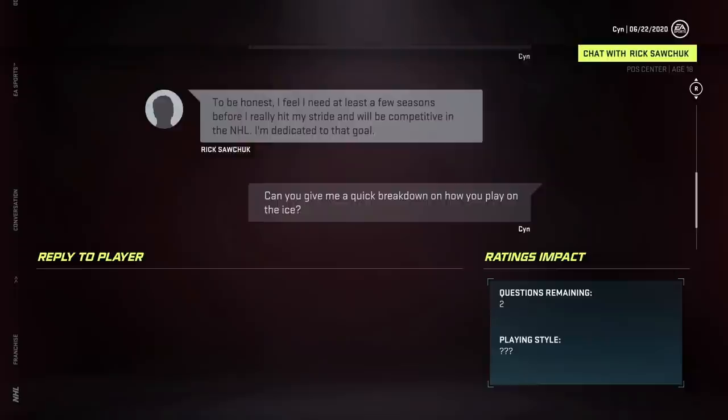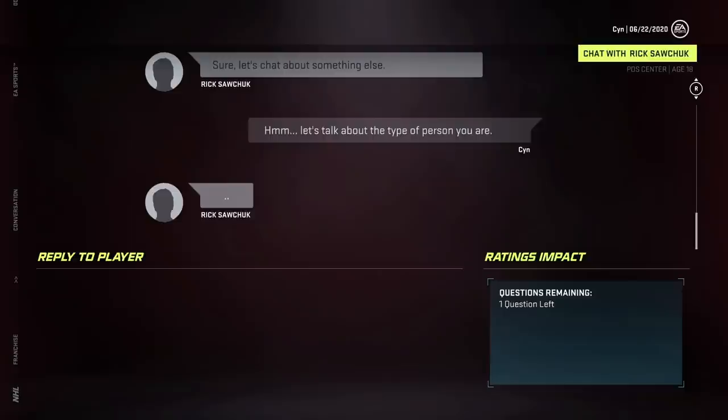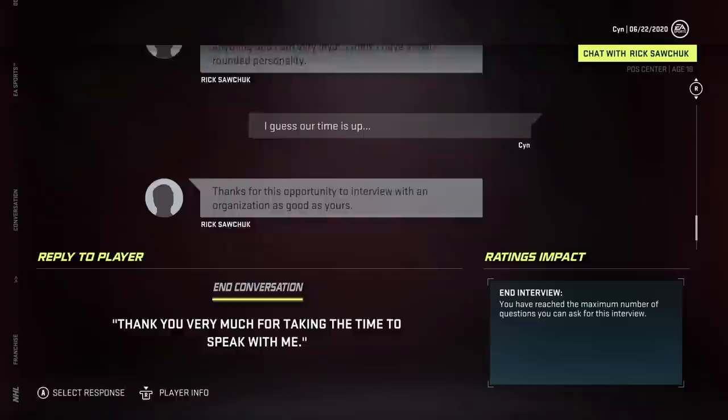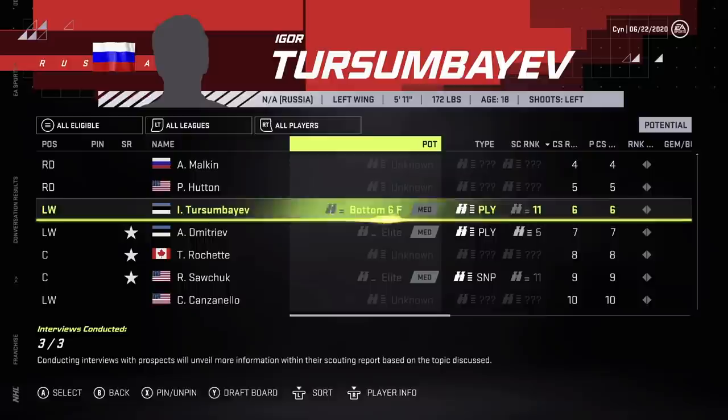Everyone's going to be three years out — probably top sixes and stuff. Sniper at least, so that's good. Maybe a goal scorer for us. Let's see what his personality is like and then we'll be done with pre-draft interviews. Well-rounded personality. Kind of bummed that they don't give you any scouting information — used to give info on that first year. We have literally no clue what's going on.